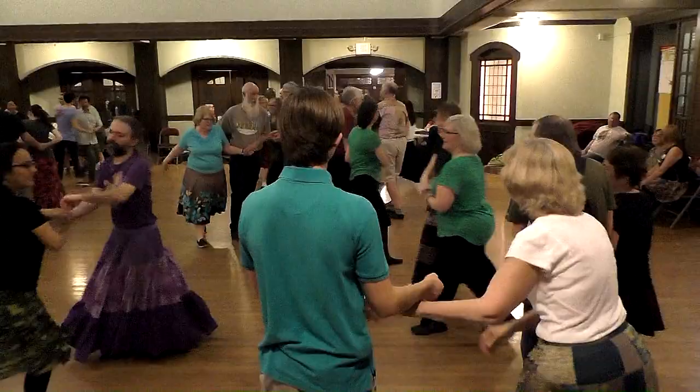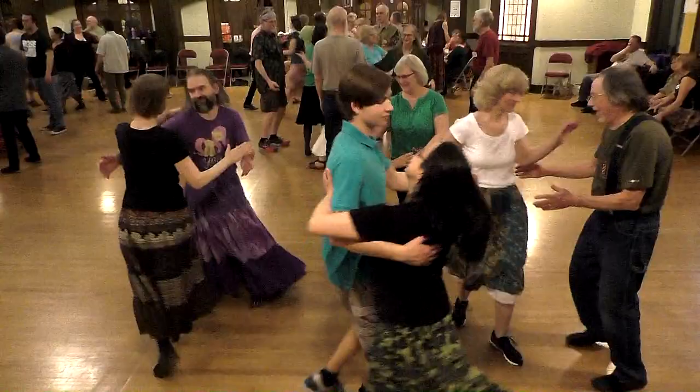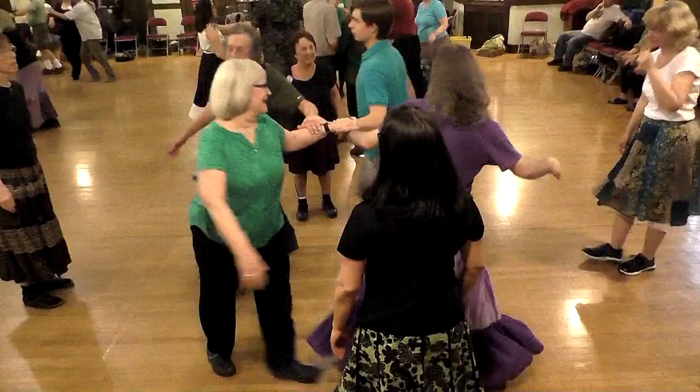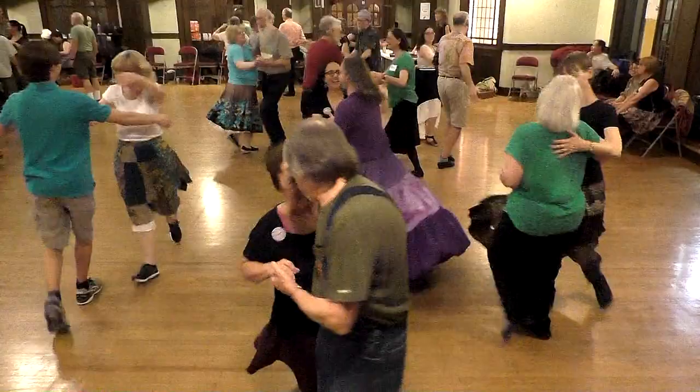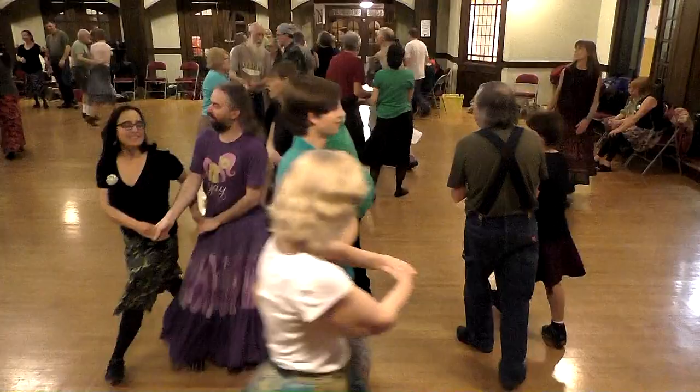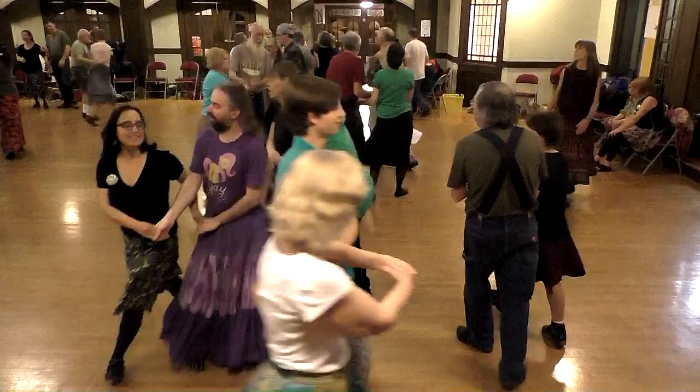Now square your set. Four ladies, right hand star, go three places. Swing this one. Four ladies, make a right hand star to your partner. Balance your partner, all. And you promenade — just promenade right off the floor. That's all there is, there ain't no more. Thank the man at the top of the hall. That's all.